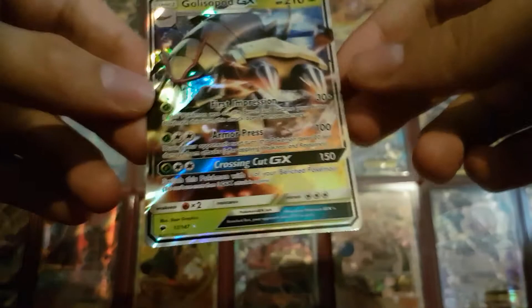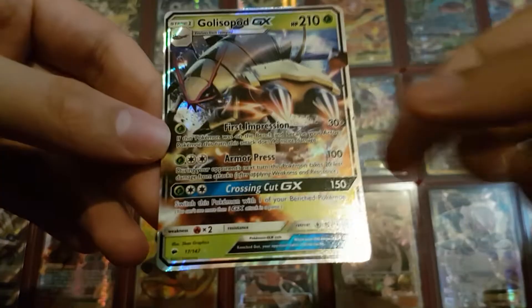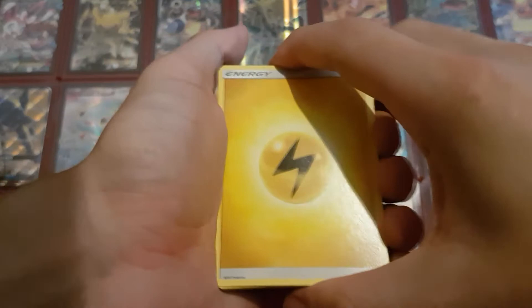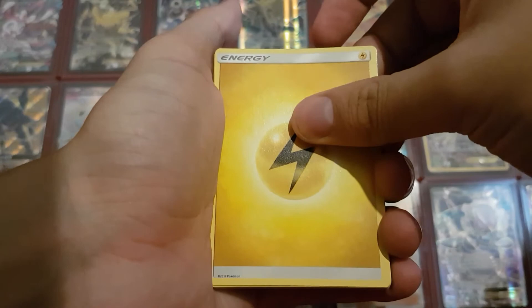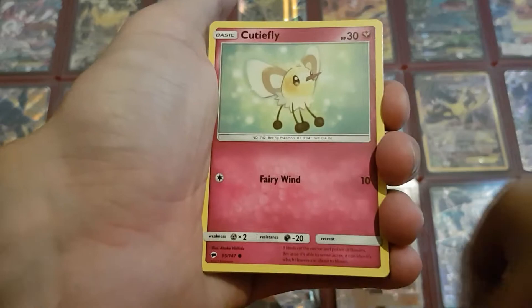I knew there was a GX in there but I couldn't remember what it was - I got a hit in every box so far, which I think doesn't always happen. It's only four packs and I'm pretty sure in six packs you should get a GX card. So the third pack: Crabrawler, Cutiefly, Pansage, Sandygast, Charmander, Seedra, Survivor, Rhydon, Reverse Holo Dhelmise - very nice card in the Reverse Holo I think - and a Bruxish.